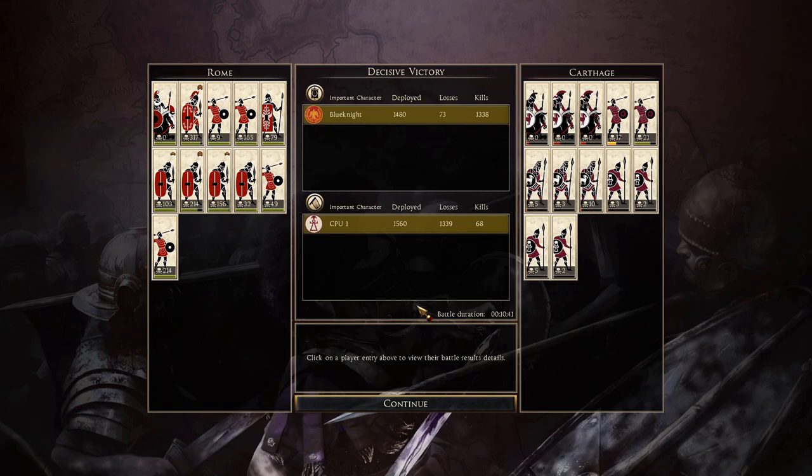We had 1,480 soldiers. We lost 43. The enemy only killed 68, which means about 5 were from friendly fire. The enemy deployed 1,560 and lost 1,339. We didn't even lose 100, and we actually killed 1,338 of them — with only one casualty from friendly fire. That's amazing. So this battle itself might not show it, but even against impossible odds, victory is still possible.